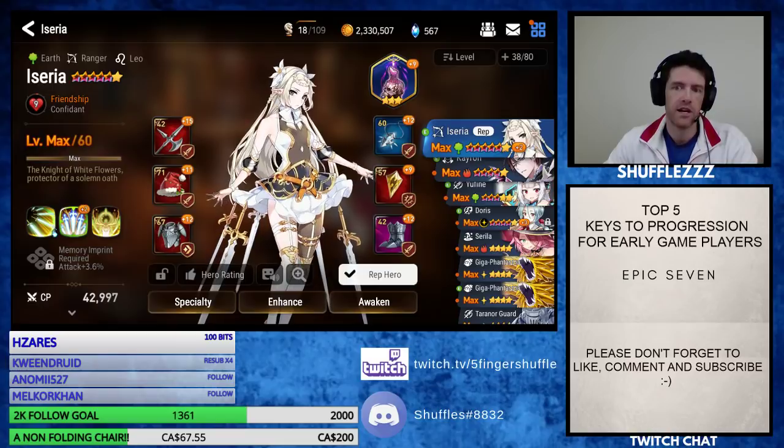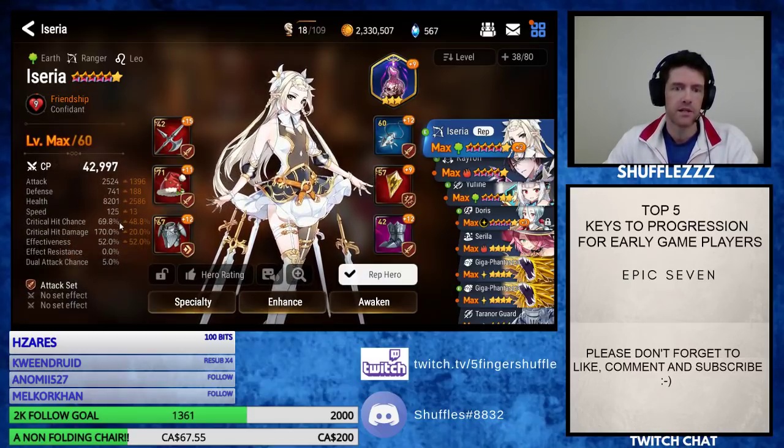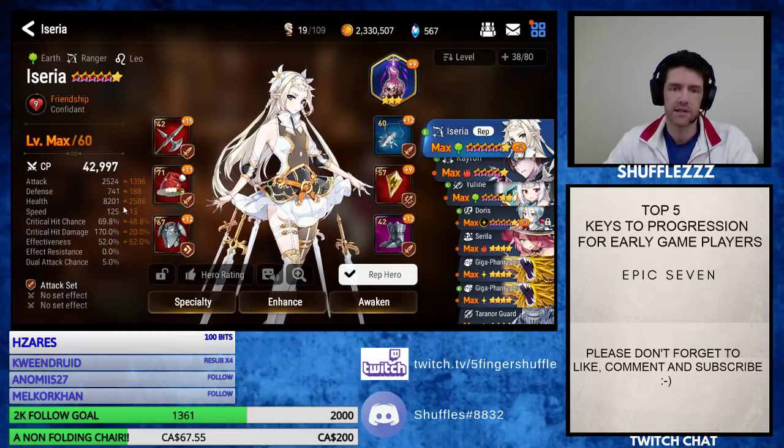My main account, which is on day 20, has five six-stars already. I've been working specifically on them, and now I can farm higher level Wyvern and higher level Abyss and I'm into Raid. I'm doing things that I otherwise wouldn't be able to do three weeks into the game because I focused on a core few units instead of everybody at once. Make sure you don't spread yourself too thin — if you try and gear up 20 units, you'll have terrible gear on all of them.